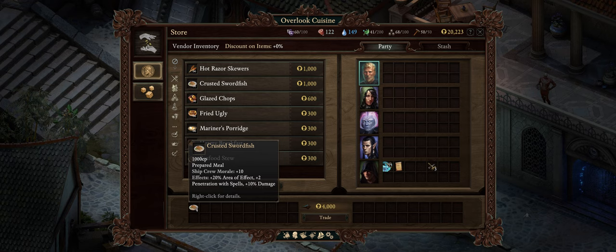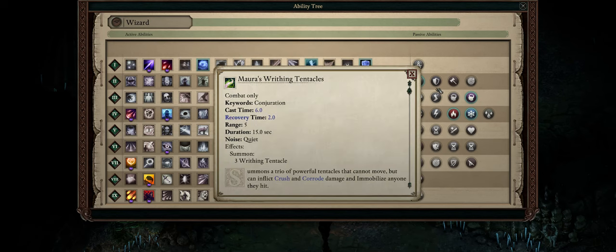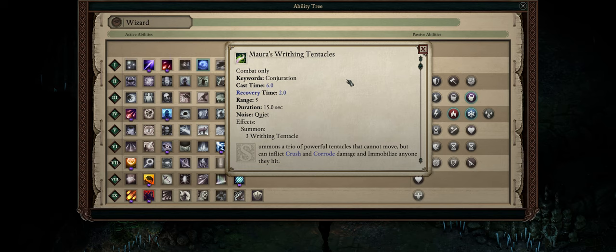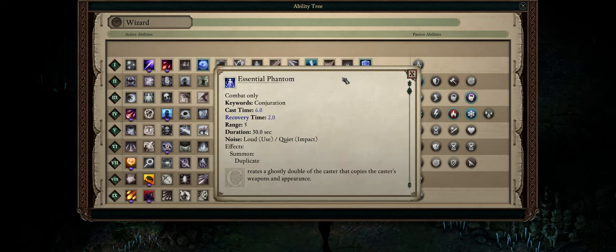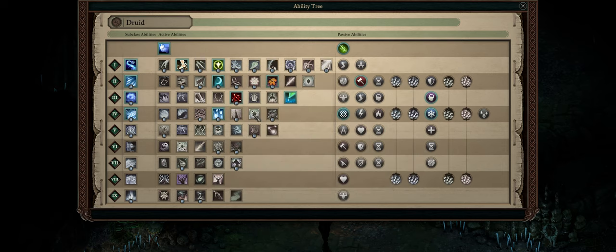Crusted Swordfish is also great in that you can acquire it extremely early — all you have to do is buy it from the Hood Vendor at Neketaka's Middle District, Periki's Overlook. He actually has infinite amounts of it for sale. For another helpful tip, we have summons. Summons in Deadfire are all temporary, but they do make for quite powerful allies, especially when it comes to creating choke points to ensure the safety of your backline.